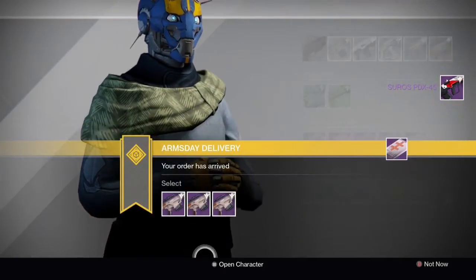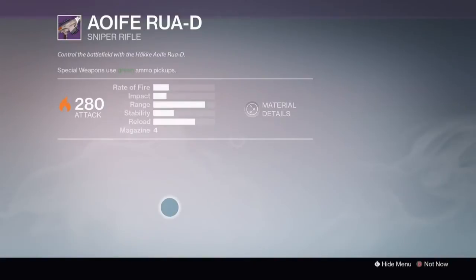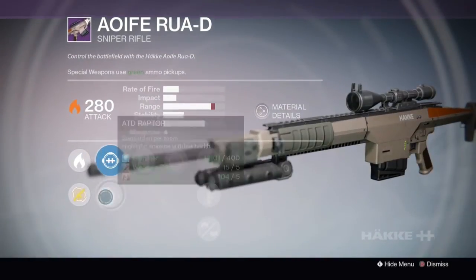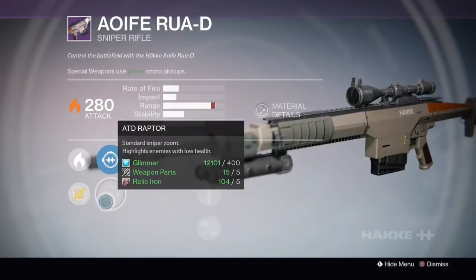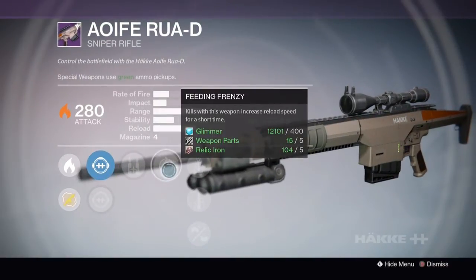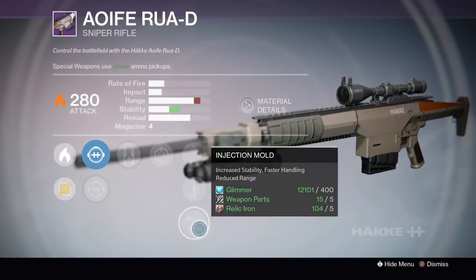Next up we have the Ilferraldi — however you pronounce that, I'm sure somebody can correct me in the comments. Let's see what it has for perks. First up the scopes: we have a Long Distance Scope and a Standard Raptor. Option 1 has Surplus, Feeding Frenzy, Perfect Balance, Quick Draw and Injection.